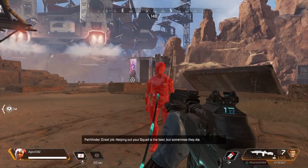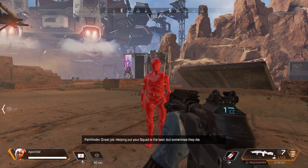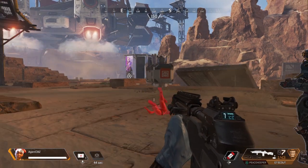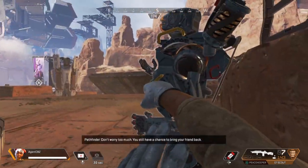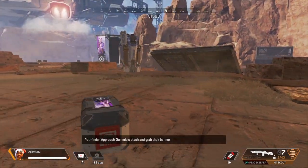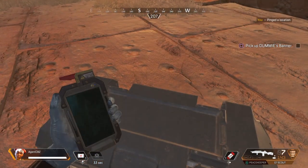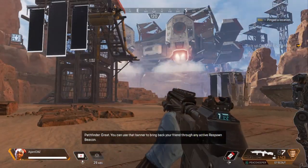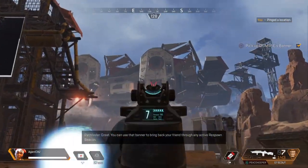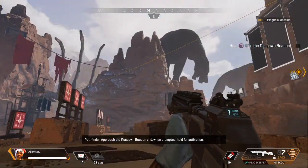Great job! Helping out your squad is the best, but sometimes they die. Don't worry too much — you still have a chance to bring your friend back. Approach dummy's stash and grab their banner. You can use that banner to bring back your friend through any active respawn beacon. Approach the respawn beacon and, when prompted, hold for activation.